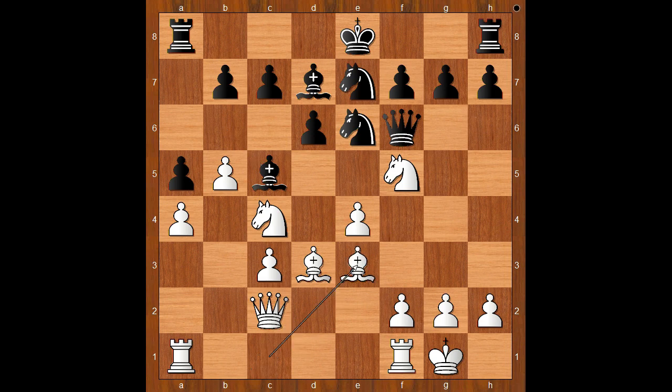Bishop to e3, b6, white to move. How can white put more pressure on black's position? What would you do in this position if you had the white pieces? Schlechter played f4 — the best move — intending e5 and crushing through.